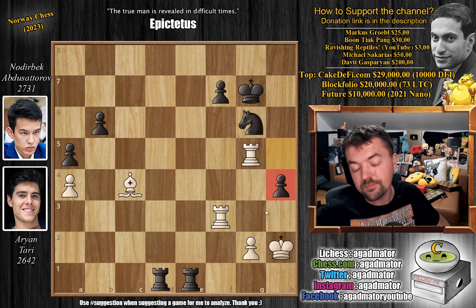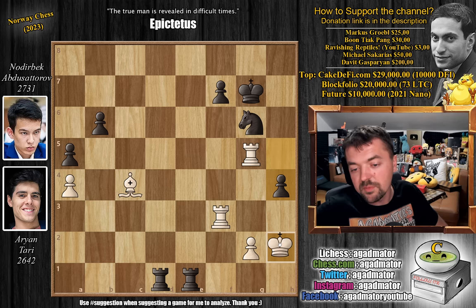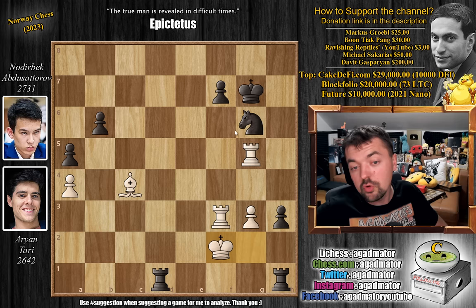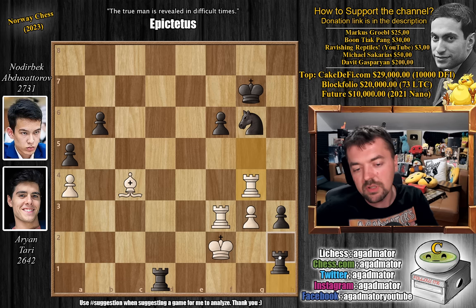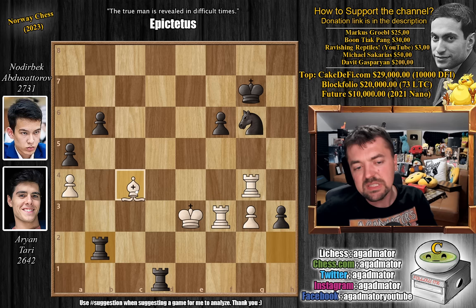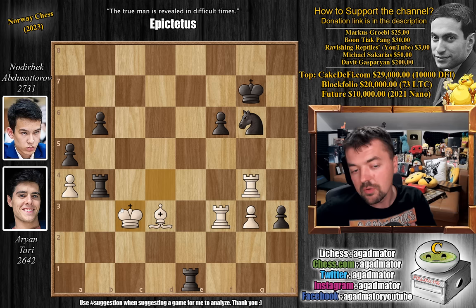He takes the full point — wins in classical, which means he gets three points and doesn't have to go into Armageddon. Here the g3 square is covered, rook to h1 will be checkmate, and the only way to defend is not pretty. Let's say pawn to g3 — rook to h1 with check loses even more material. Pawn to h3 creates a passed pawn, and now if king to f2, pawn to f6 challenges the rook, and once the rook moves, rook to h2 with check forces the king away from the first and second rank. King to e3, and now you just move the rook from h2, and the pawn is becoming a queen.